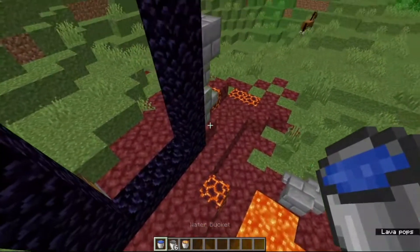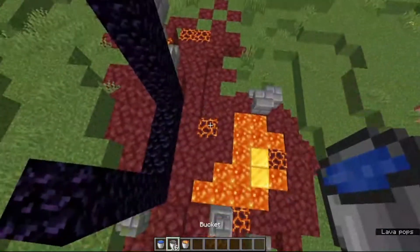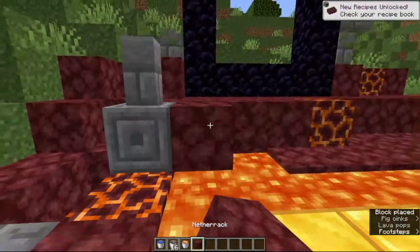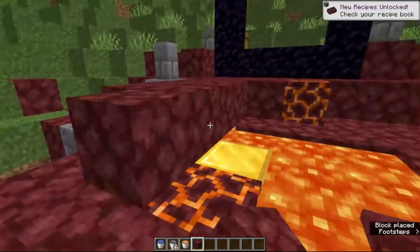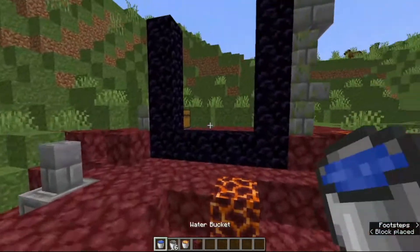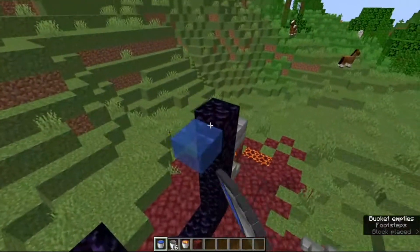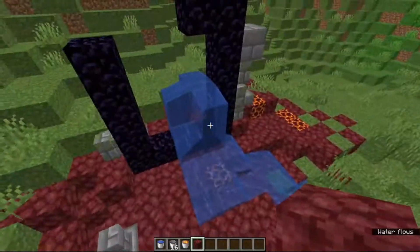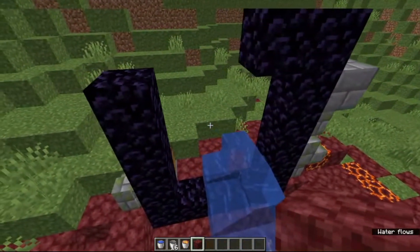So what you need to do is place a water bucket, but be sure to block off the lava first using some netherrack. We need to keep that lava since it is important. Then we place a water bucket and a lava bucket to create obsidian like this. We let the water flow out and then repeat the process — water and lava each time, grabbing lava from right here.